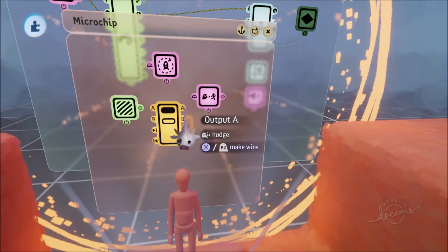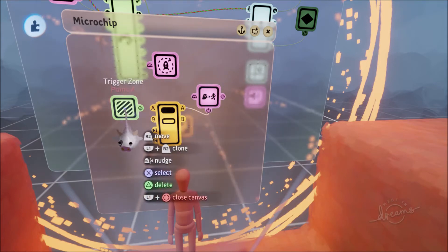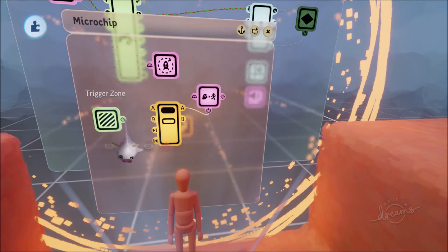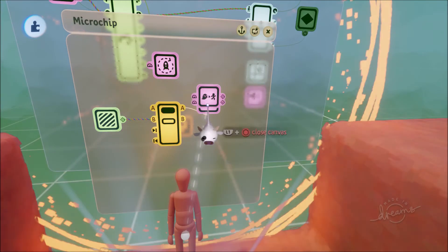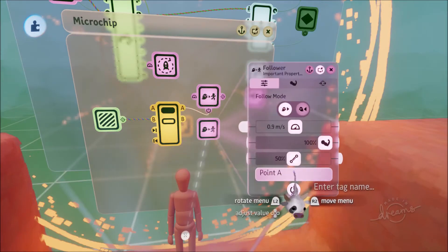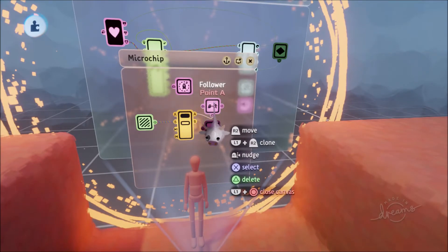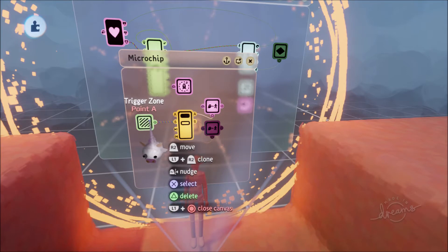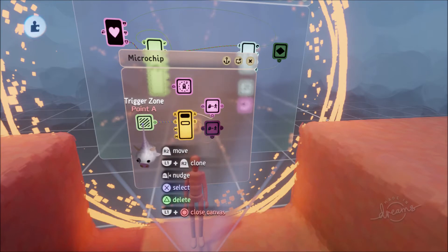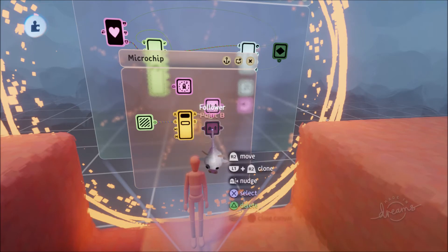In Output A, we're going to have it powering the Follower — so the first thing it's going to do is go to Point A. Then when the Trigger Zone detects that they're at Point A, it's going to activate the second output — Output B. Output B is just going to be a cloned Follower for Point A, scoped into and set to Point B. So in other words: first it goes to Point A, when it's near enough to Point A to trigger the Trigger Zone, it activates part two and goes to Point B.